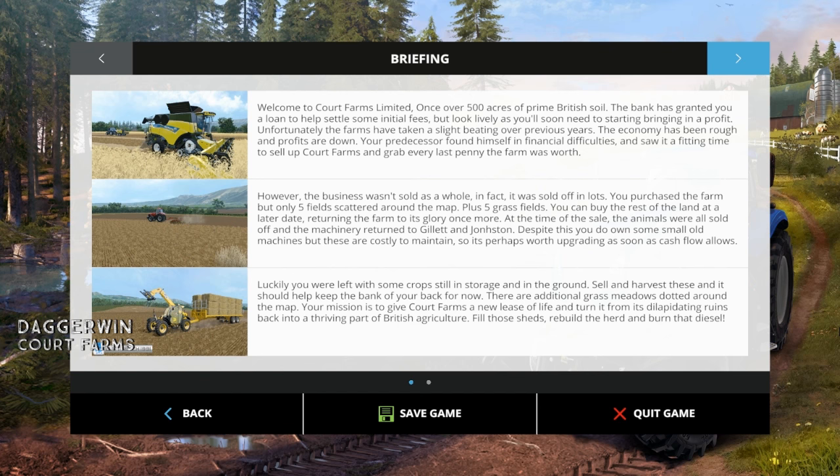At the time of the sale the animals were all sold off and the machinery returned to Gillet and Johnston. Despite this you do own some small old machines, but these are costly to maintain so it's perhaps worth upgrading as soon as cash flow allows. Luckily you were left with some crops still in storage and in the ground. Sell and harvest these and it should help keep the bank off your back for now. There are additional grass field meadows dotted around the map. Your mission is to give Court Farms a new lease of life and turn it from its dilapidating ruins back into a thriving part of British agriculture. Fill those sheds, rebuild the herd and burn that diesel.